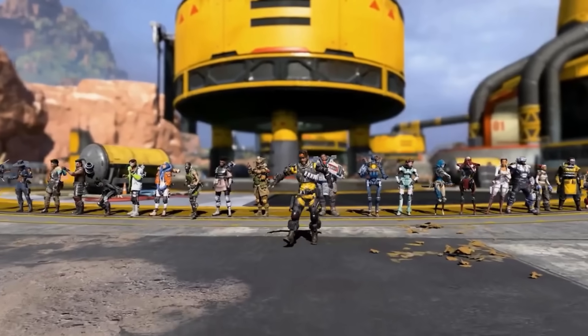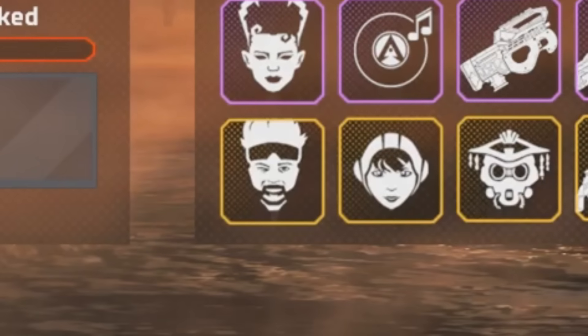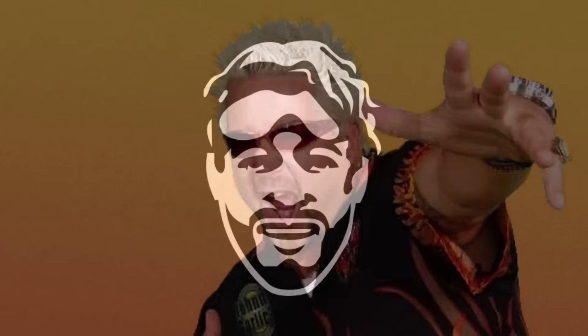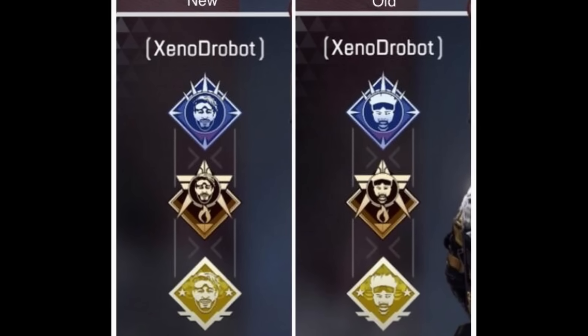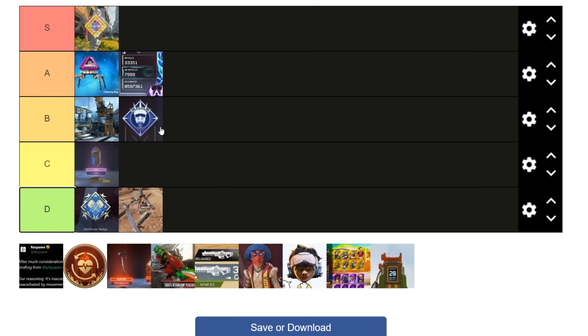Maybe I'm a bit biased because I'm an ex-Mirage main, but around Season 2 or 3, his logo changed — they made him look a lot less like Guy Fieri. This change affected a lot of parts of Mirage, like it changed his badges. But it's such a small change that not a lot of people remember it, and I can live without it. So this is going in B tier — I don't really care, to be honest.